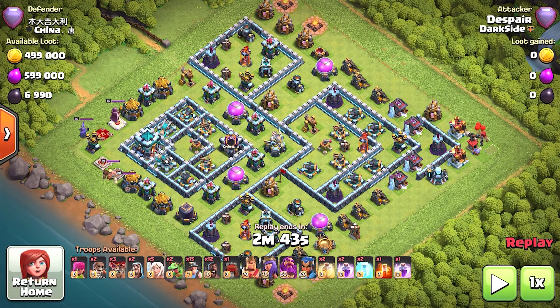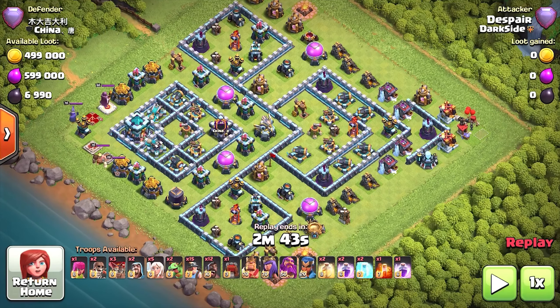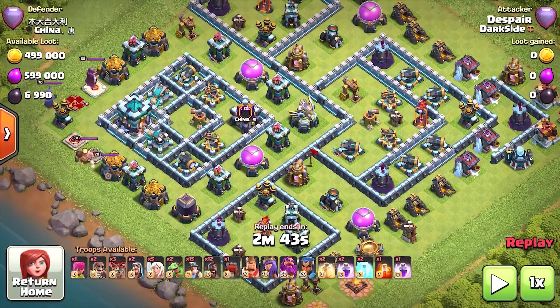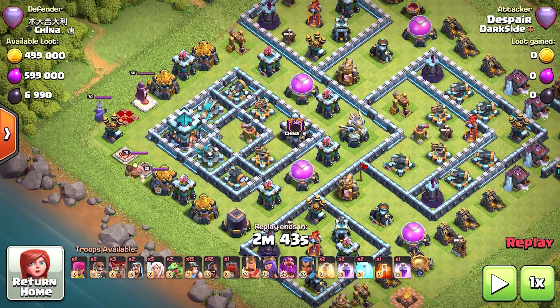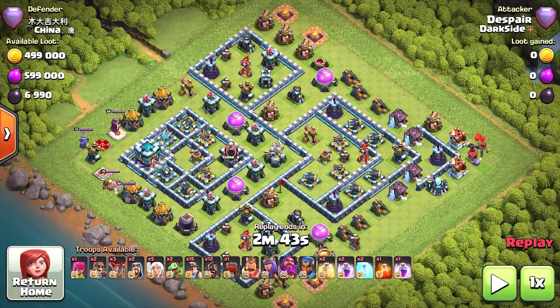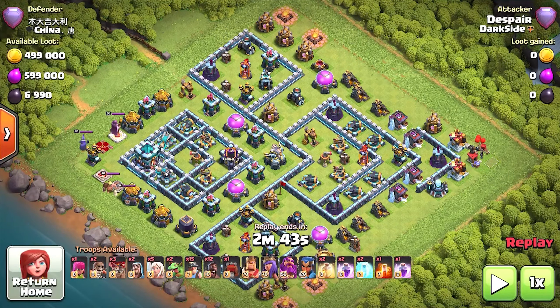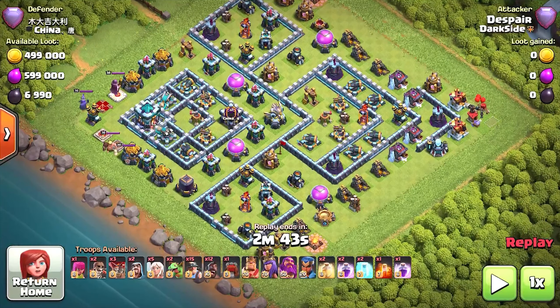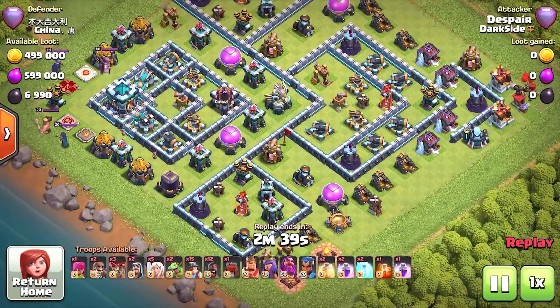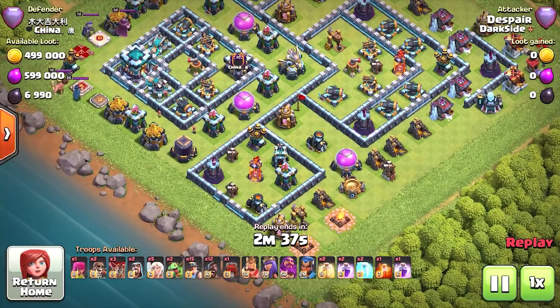Back again with some three-stars in Legends. This style is super popular in Legends — the stack everything on the left, like a square style base. This one is pretty much max apart from a few mines. This is how I attack these types of places; just have a watch — easy queen walk on this one.